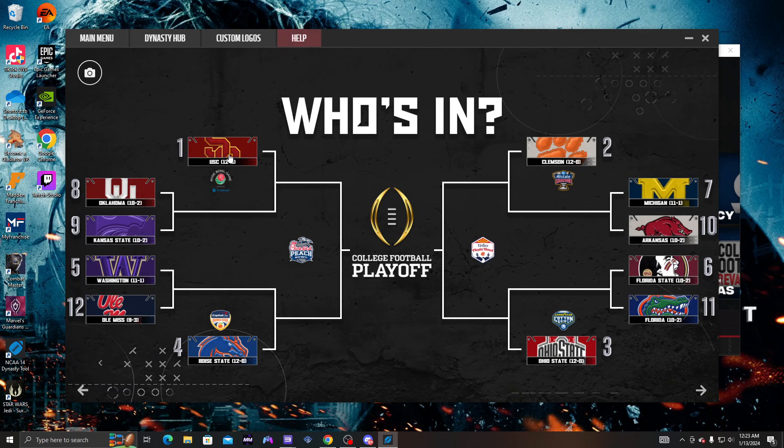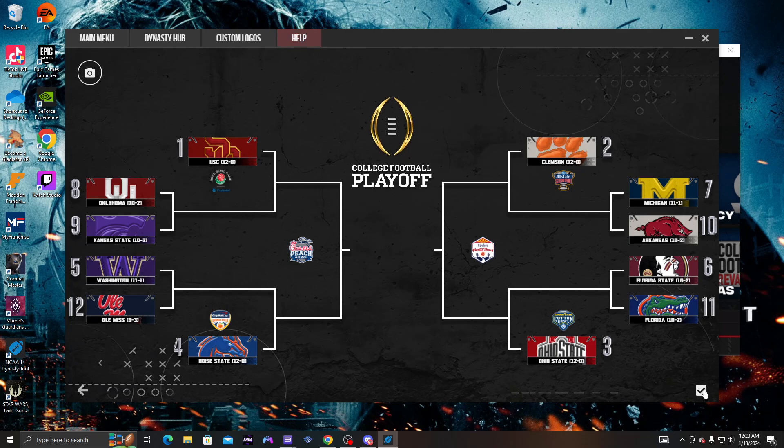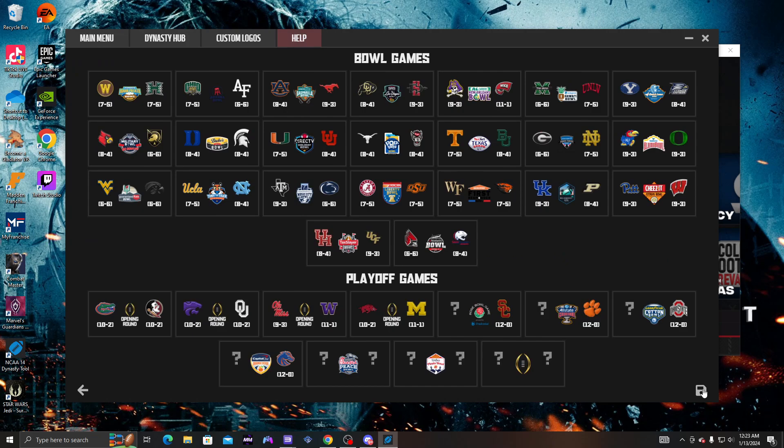As you can see, USC is number one, Clemson is number two, Ohio State is number three, and Boise State is number four. You can view all the other teams too — Oklahoma, Kansas State, Washington, Ole Miss, Florida, Florida State, Arkansas, Michigan. It's kind of surprising Alabama isn't in there.